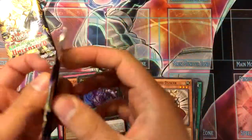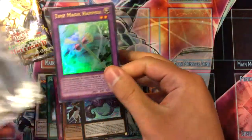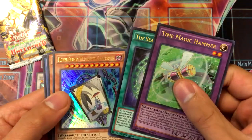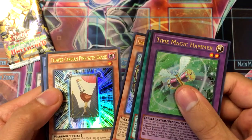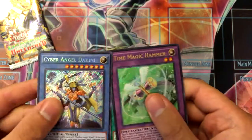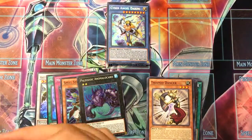Now we move on to the Dragons of Legend Unleashed packs — I believe all of these are holo, could be wrong. Got Time Magic Hammer, CEO of Ori-Calcos, Flower Cardian Willow the Calligrapher, Flower Cardian Pine with Crane, and a secret rare Cyber Angel Dakini. I have a Cyber Angel deck but I'm missing the cards that search out ritual stuff.